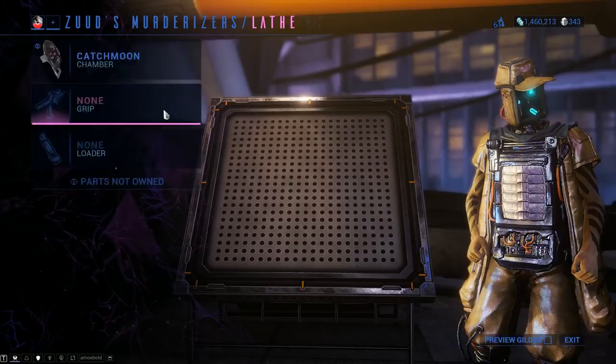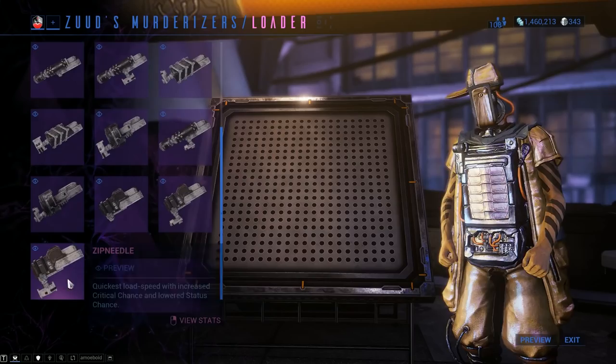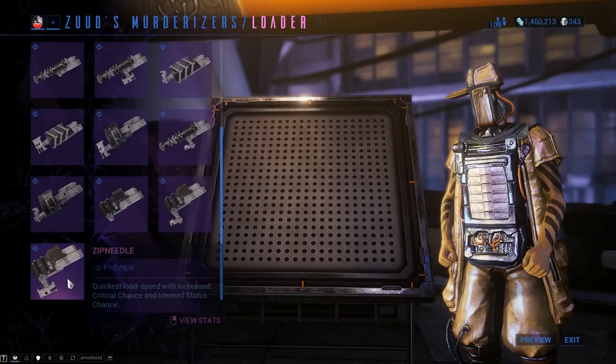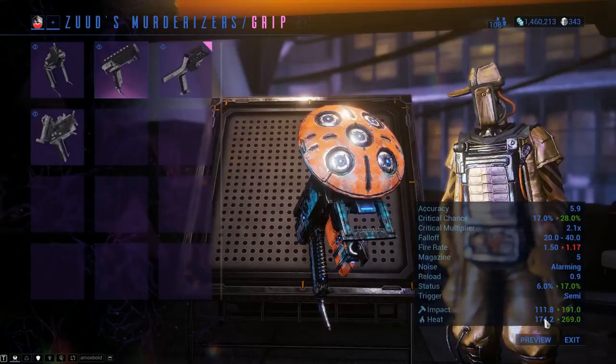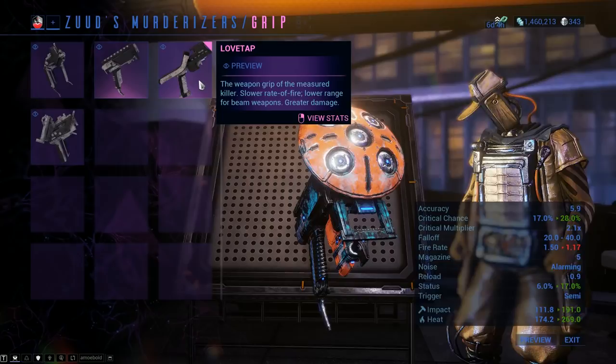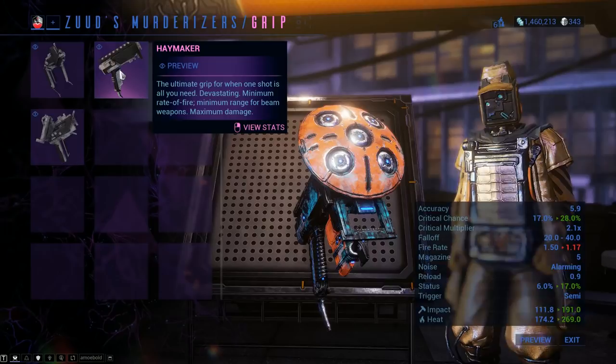First things first, let's build the blasted thing. The chamber is of course going to be Catch Moon. For the grip there are two good options — Love Tap and Haymaker. We can preview gilded components to see stat changes in real time. When it comes to the grip, I would 100% recommend you go with Haymaker, as it deals a lot more damage, while Love Tap provides a slightly better fire rate and slightly better range.